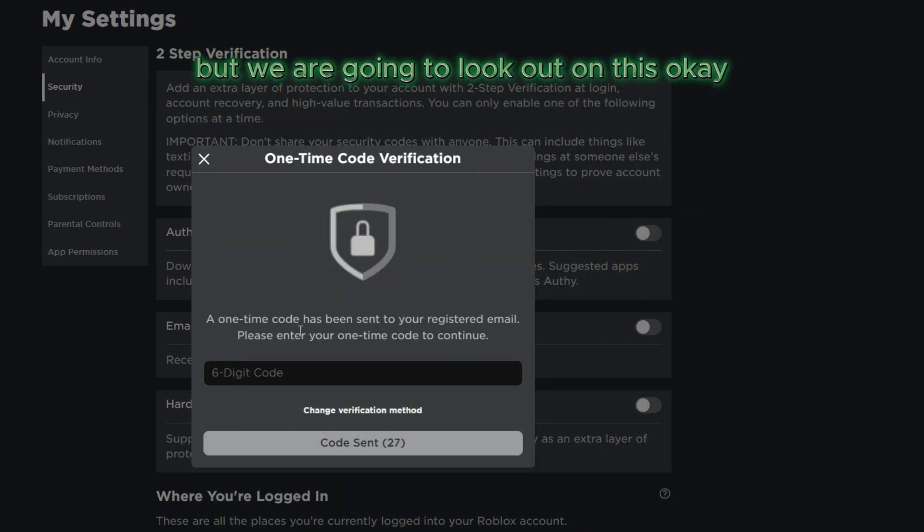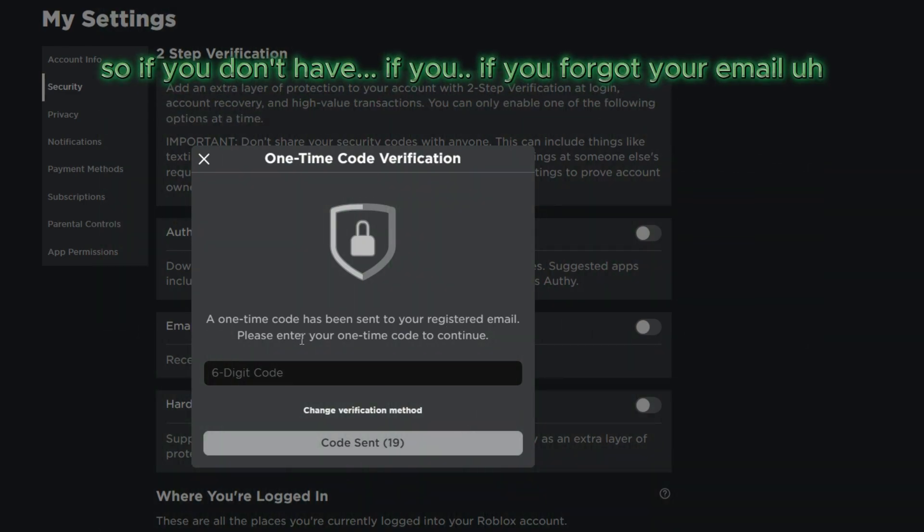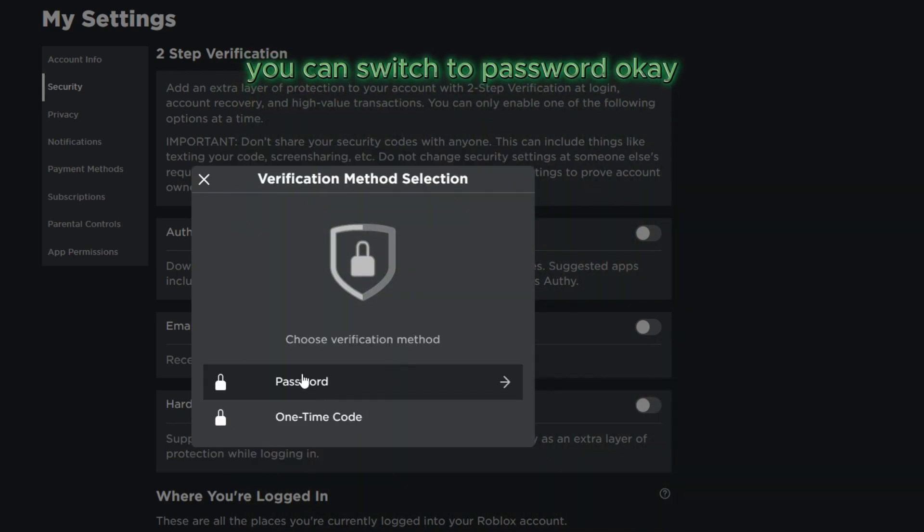A one-time code has been sent to your registered email. Please enter your one-time code to continue. If you forgot your email password or are not logged in anymore, you can switch to password.